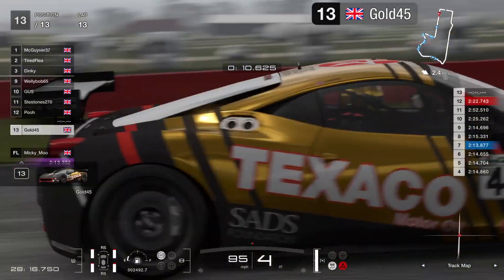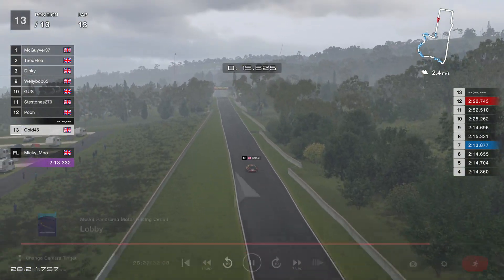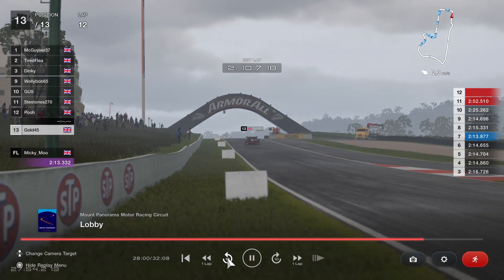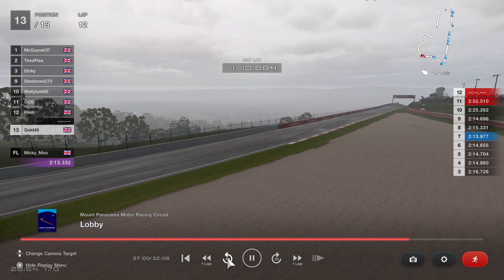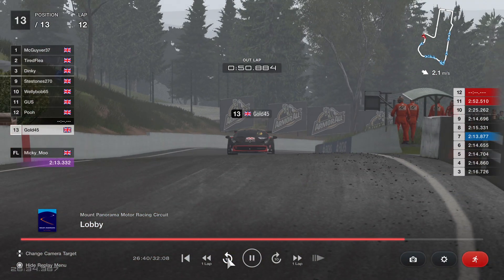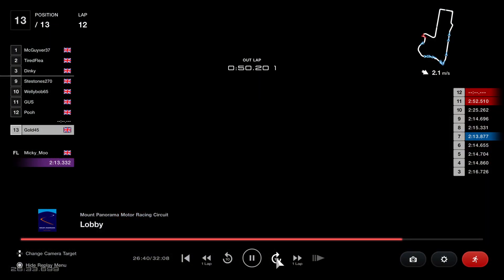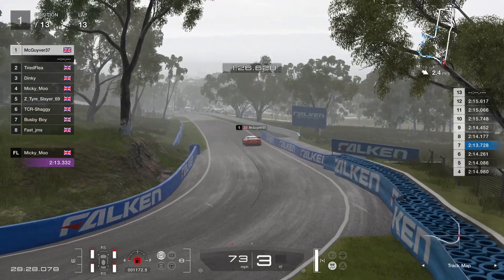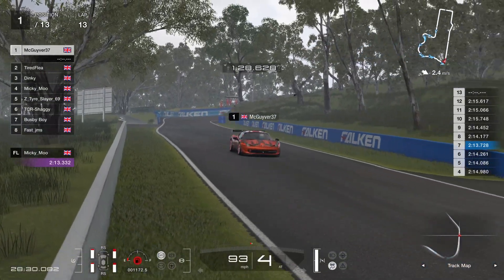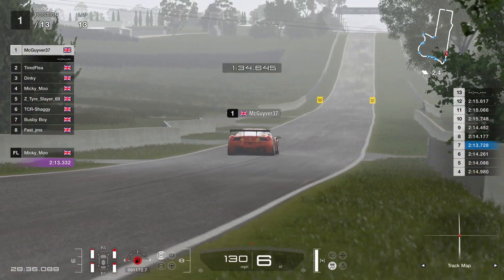Steve Stones in ninth place, Fast Jim's tenth, Gus is out of the pit — I think you went in a bit late there Gus. Welly Bob twelfth, Poo in thirteenth. MacGyver coming through the S's, followed by Tired Flea, there we've got Dinky. I think Dinky's just used a little bit too much fuel so far — he'll have to rein the revs back. Tire Slayer in fourth has come back well after the first corner incident with Shaggy.